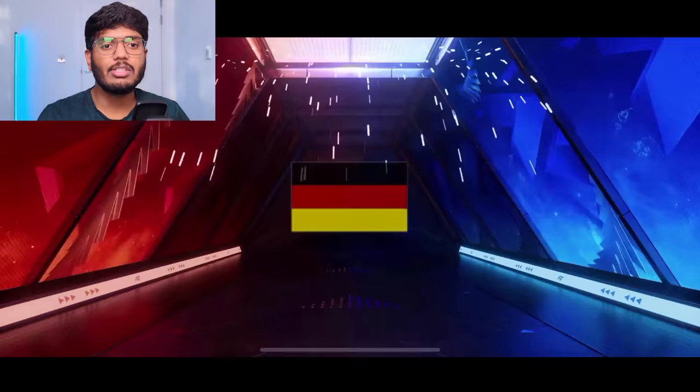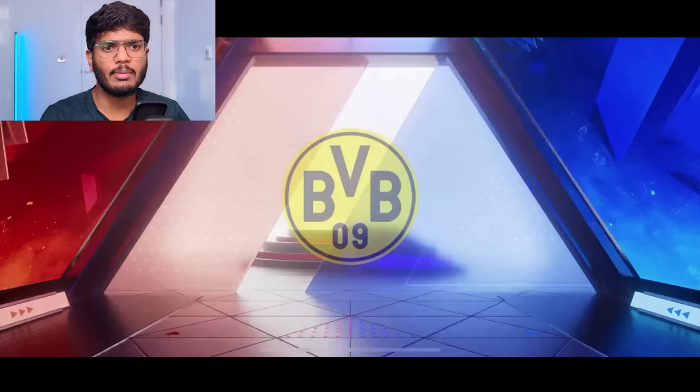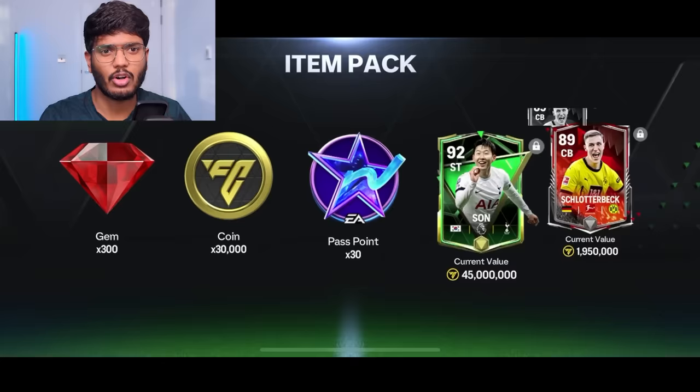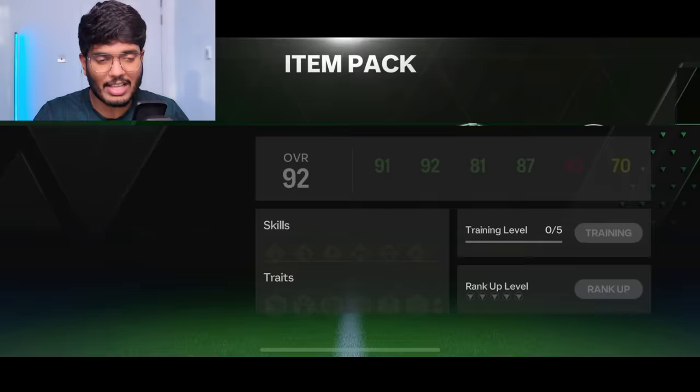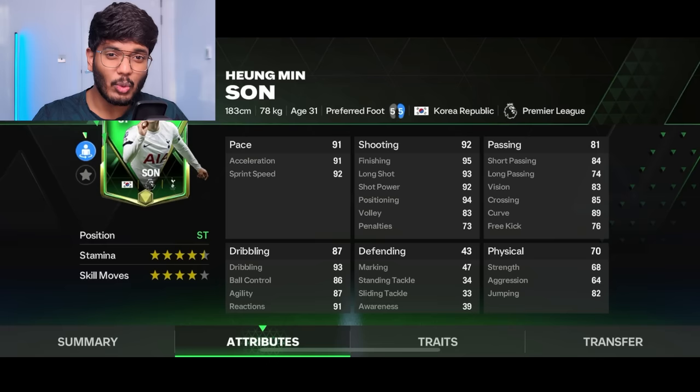Claiming everything from the pass — we've got Son, the Youngmin Son card going for 45 million coins, very expensive and lots of demand. He's a perfect striker: good height, five-star weak foot, good skill moves. Look at the shooting — 92 shooting, great! So we've got two amazing striker options: Fernando Torres and Youngmin Son.